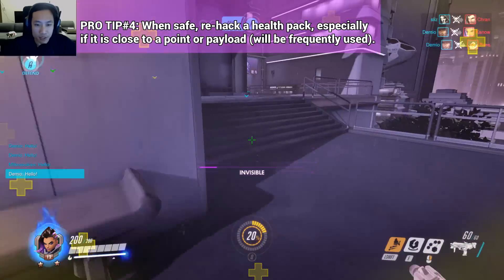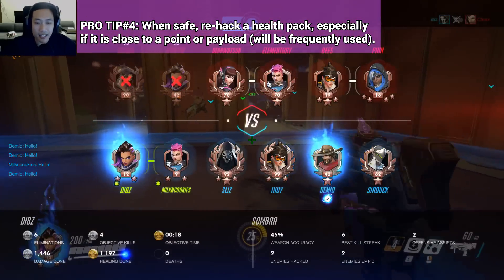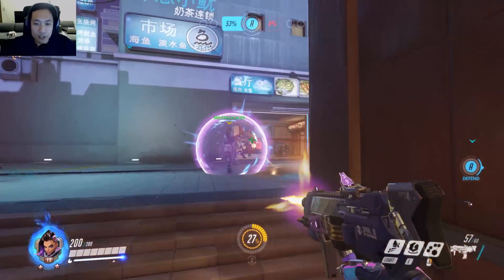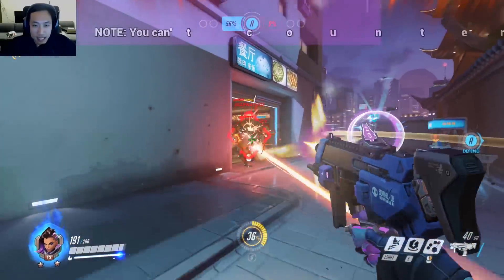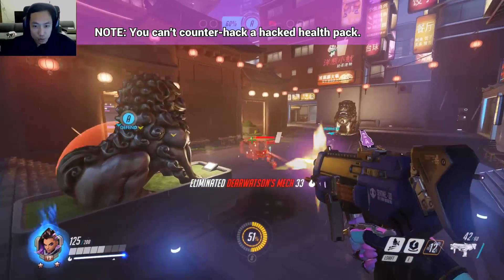You should refresh your health pack whenever you can. It lasts for 60 seconds, but you can re-hack it for another 60 seconds. You want to make sure that your uptime on those hacks is really high, so that Sombra has that health pack available, which is very good since it's close to the attacking position.